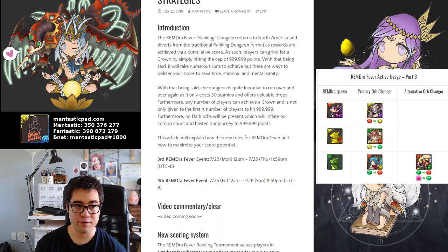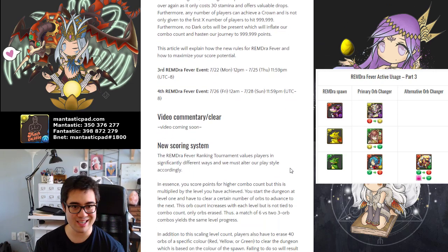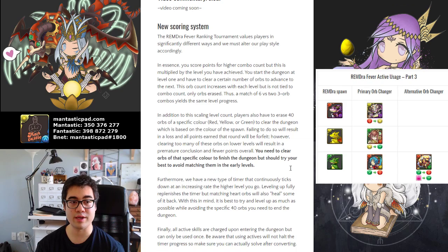Furthermore, there will be a Part 4 starting this Friday, and I will have a subsequent article released around that time frame to give you a little bit of direction and or insight. With the Rem Draw ranking tournaments, your goal is to achieve a high score, and to do so, you need to actually match 40 of a specific color in order to end the run. When you end the run is when you actually match those 40 orbs, so you also have a leveling mechanic alongside of it.